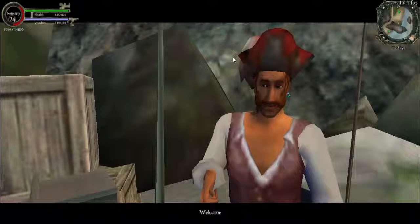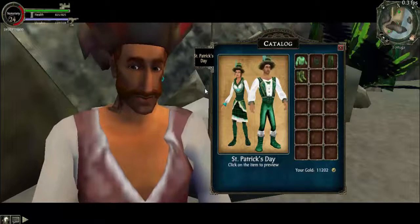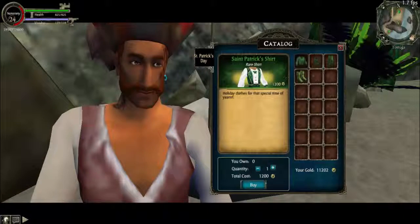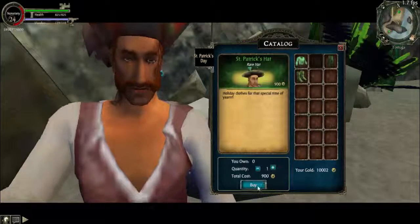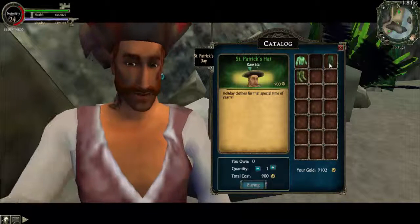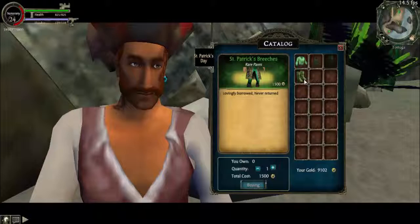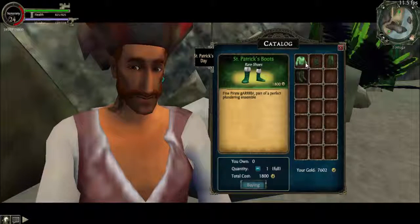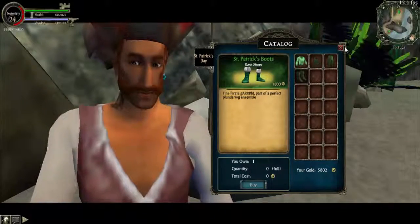Oh, it's a little laggy for some reason — the peddler's catalog. Probably because I have shaders on and I can't turn it off, it doesn't let me. I'm gonna buy all these and put them on so you can see what they look like. I don't really like the hat, it kind of looks big and awkward, I don't really like top hats. I like the pants though. The shirt's pretty cool too, same with the boots. I just don't like the hat — that's the only thing I don't like.